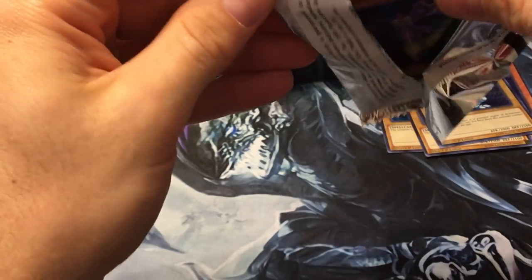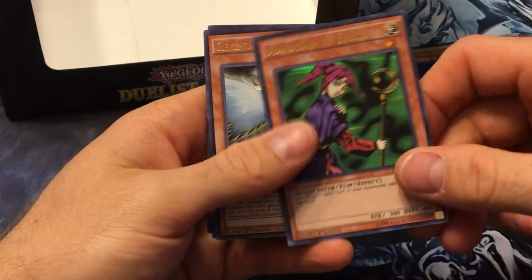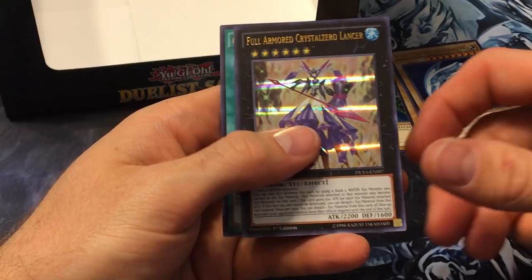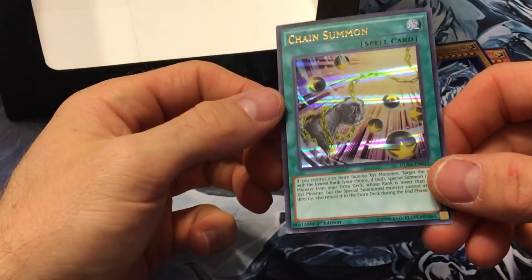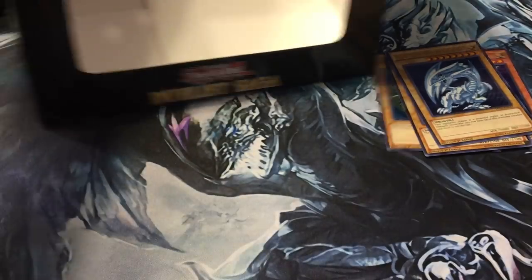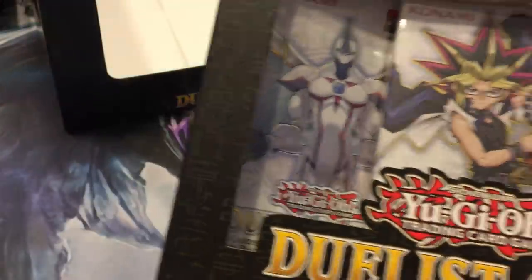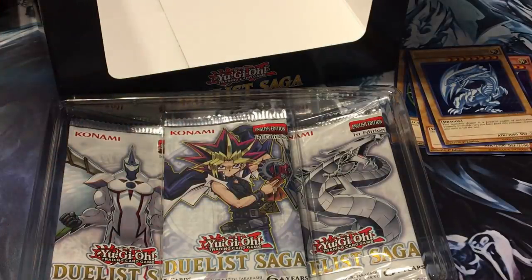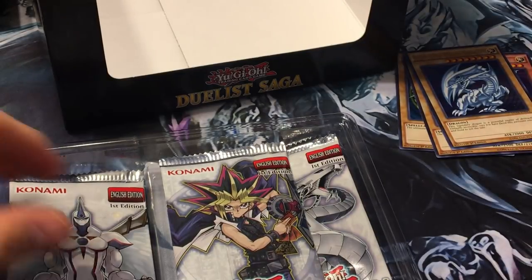Final pack of this mini box: Battle Fader — still a decent card. Magician of Faith, Honest Neos, Full Armored Crystal Zero Lancer, and Chain Summon. We've got three boxes left — hoping for something cool like an Imperial Order. We got some errata'd cards; glad we got Brionac.